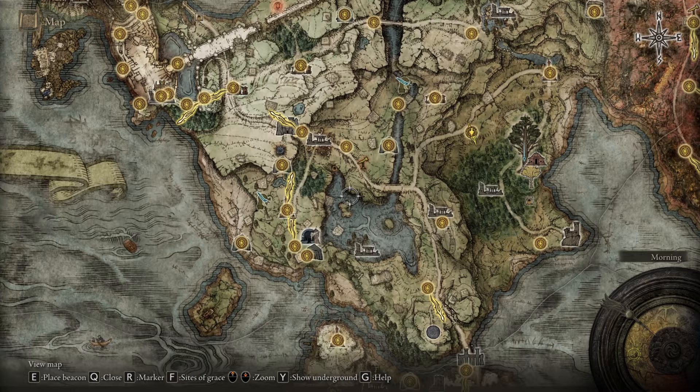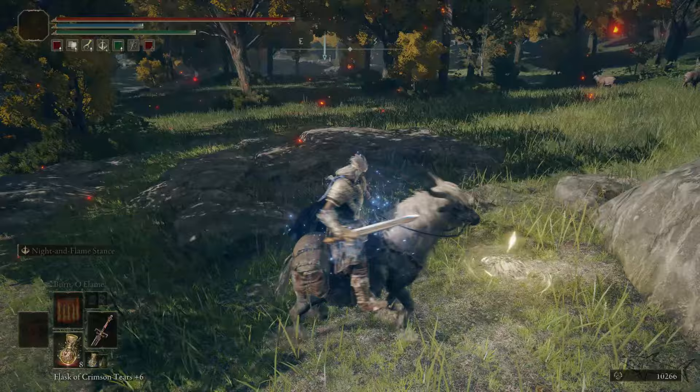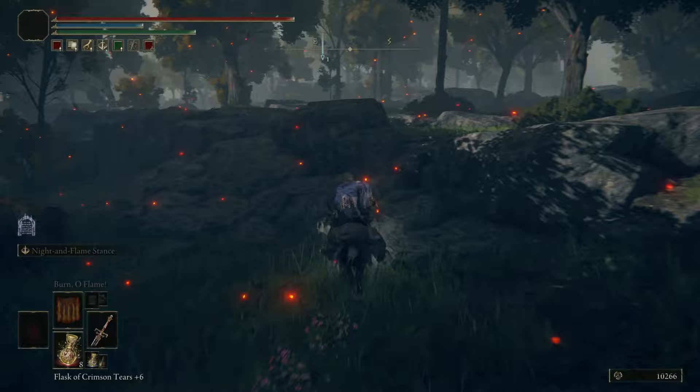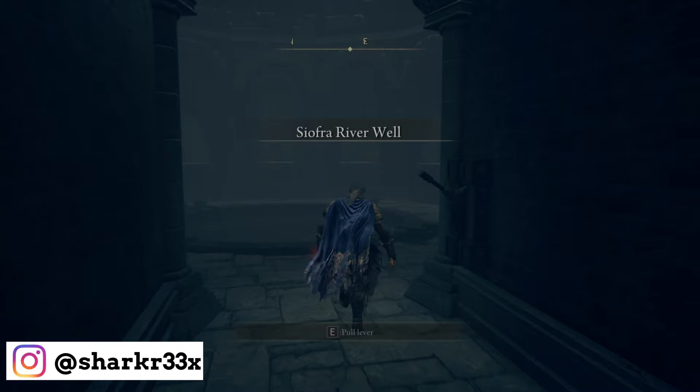Today I'm going to show you how to find and defeat the Ancestor Spirit, the main boss from the Siofra River Well. I'm going to show how to find that location from the first step. Everything is going to be on fast forward - I don't want to waste your time. I'm going to give you the basics of how to find that boss.